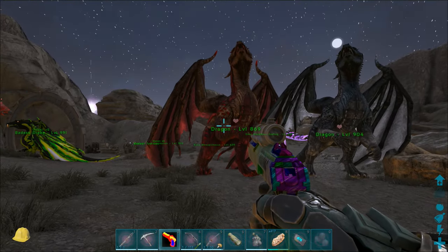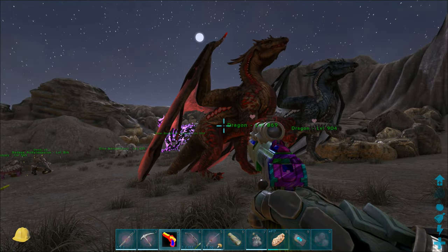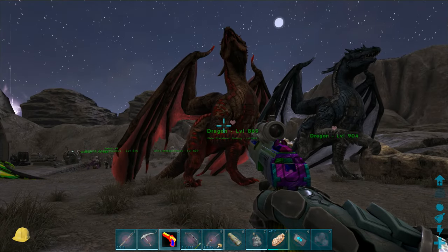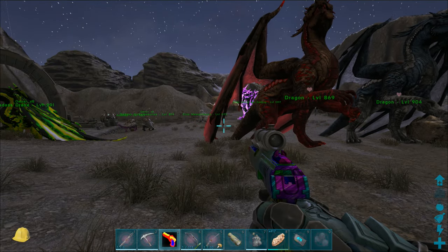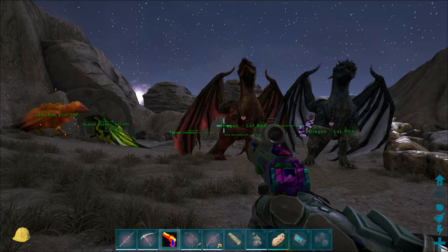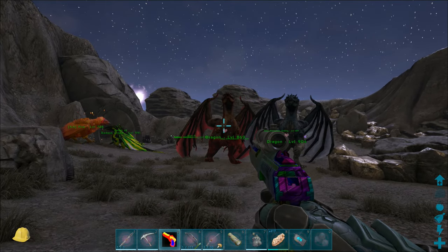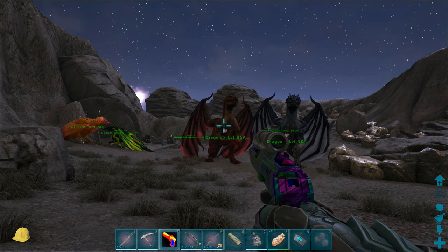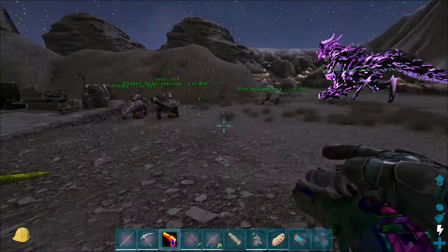Unfortunately, there is no real way that I know of to reset the colors of a dino that you've already painted. I'm pretty sure once it's painted it's painted. I don't even know if that's possible. It would be awesome, and I can pretty much guarantee the mod dev will see this spotlight, so maybe that's something he'll take a look at.